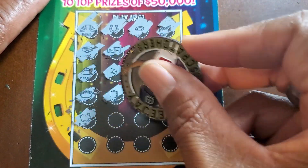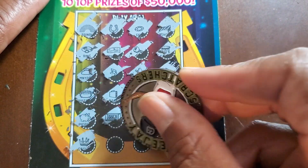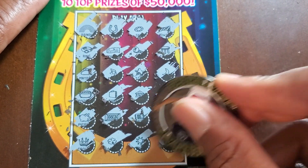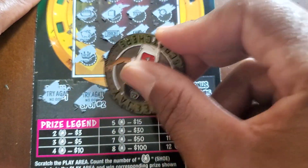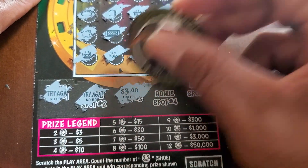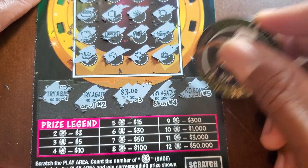I hate it when they give it to you at the top and then you don't get it again. It kind of sucks. Last spot — okay, we just had one horseshoe. Check the bonus: try again, try again. All right, we got three bucks. Try again and no bonus. So we got three bucks on that one. We'll take it.